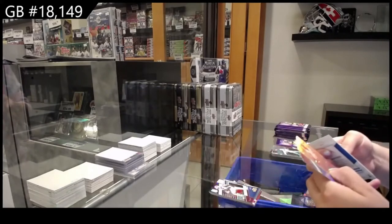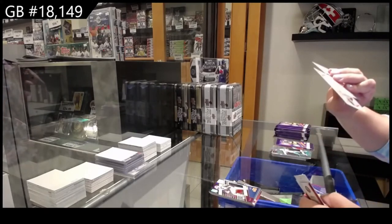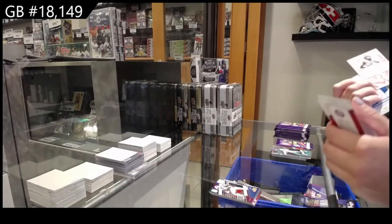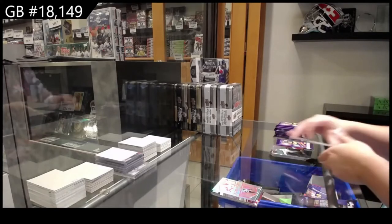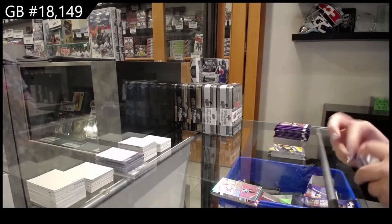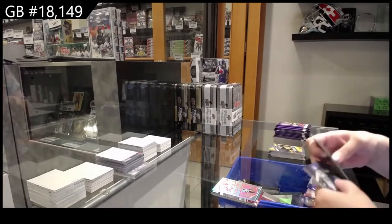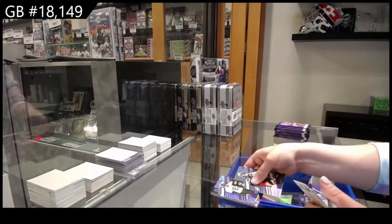Rookie on Deck of Ahmad Gardner — it doesn't say the team, I think it's a college card, so we'll have to look up who that goes to. Number 2, $2.99 — Andrew Booth Jr. for the Vikings.